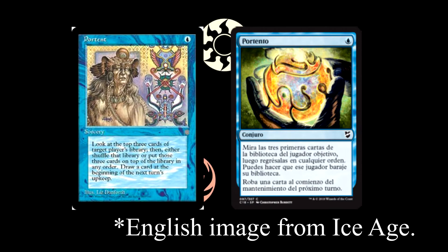Next card is called Portent. It is one blue for a sorcery. Look at the top three cards of target player's library — target player's, not just your own, or it could be your own. Then put them back in any order. You may have that player shuffle their library. Draw a card at the beginning of the next turn's upkeep. I am unbelievably excited about this card. It's a one blue scry-three draw-one, essentially. You can fate-seal your opponent's top three, put them back in any order, and then you get to draw a card on top of it.